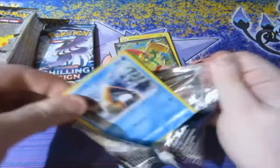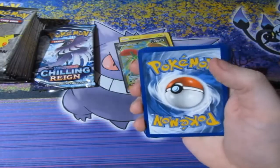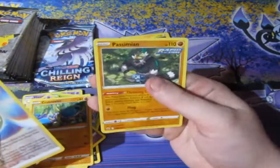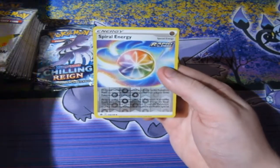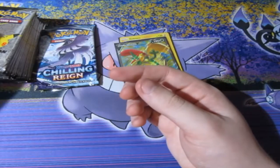This is insane! Let's go — it's Chilling Reign, here we go. Push the packs inwards so they don't escape. Can we get anything else? Anything would be amazing. King Julian as a rare — how unusual. They're not holos, just commons, but we got a nice reverse holo. Put them there.